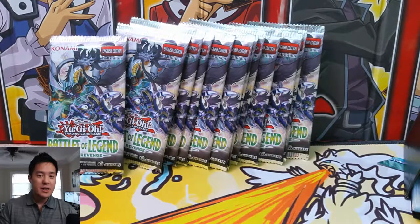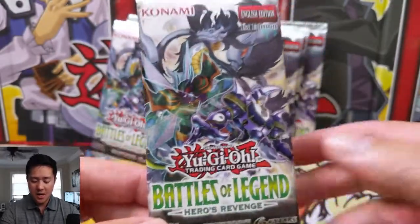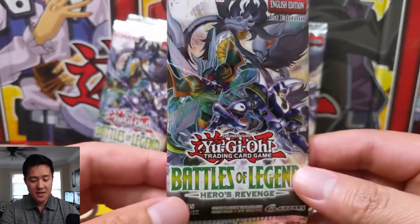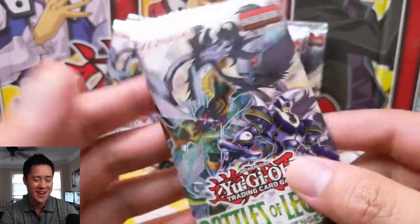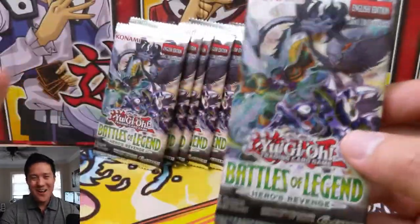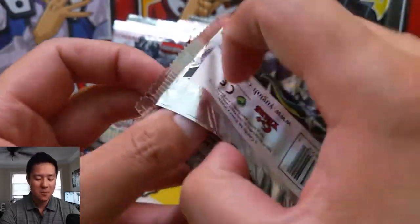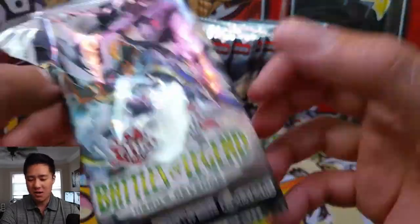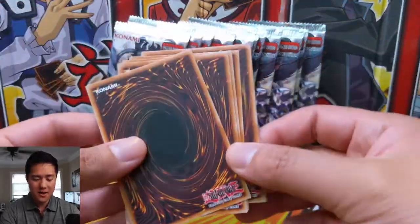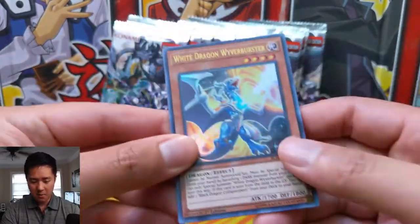What is up, I'm Iwanaturtle and today we are wrapping up box number two of Battles of Legend Heroes Revenge, the newest set in the Yu-Gi-Oh TCG. Big fan of this set — box one we got some very good pulls, and for the first half of this box we got almost nothing. The things I want the most would be that Black Luster Soldier as well as the Almirage, though I wouldn't mind another Bora Sword Dragon either. Let's get right into pack number one.